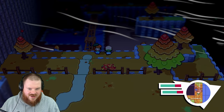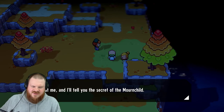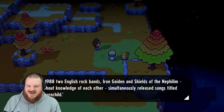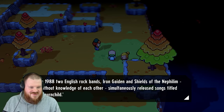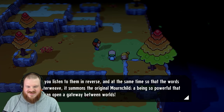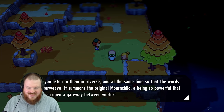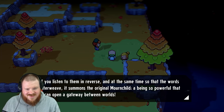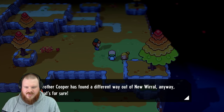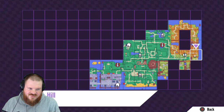Cross over the bridge and let's see what we've got up here. Another cultist — 'beat me and I'll tell you the secret of the Mourn Child'. In 1988, two English rock bands, Iron Gaiden and Shields of the Nephilim, without knowledge of each other simultaneously released songs titled Mourn Child. If you listen to them in reverse at the same time, some of the words interweave and it summons the original Mourn Child, a being so powerful it can open a gateway between worlds. Brother Cooper has found a different way out of New Whirl — I feel like that's probably not for sure.